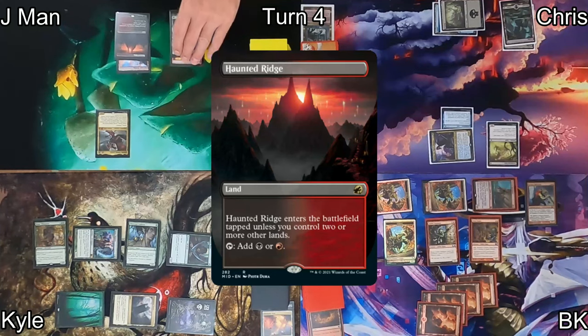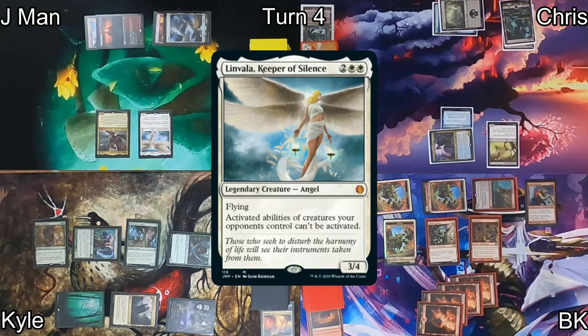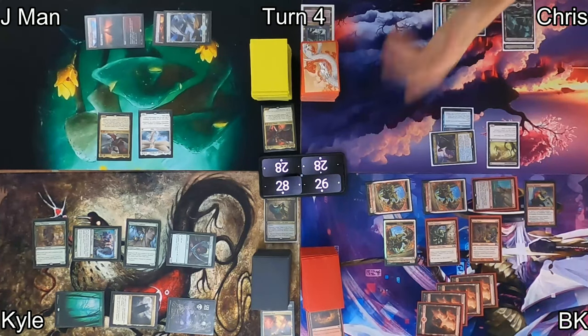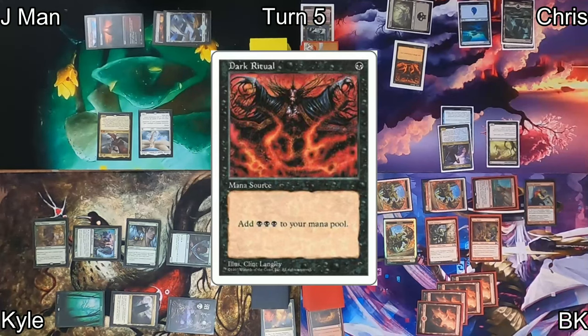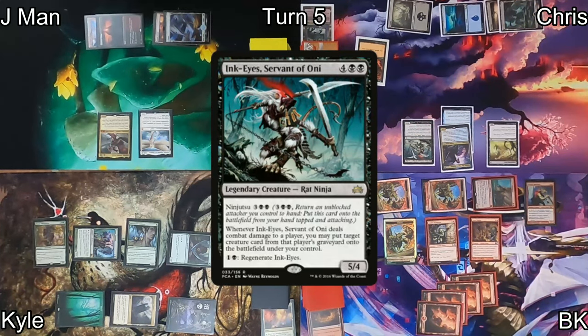Jayman plays Haunted Ridge, then casts Linvala Keeper of Silence — which is painful for my deck, Chris's deck, and Kyle's deck. He moves to combat with Kalia, taking Chris down to 28.